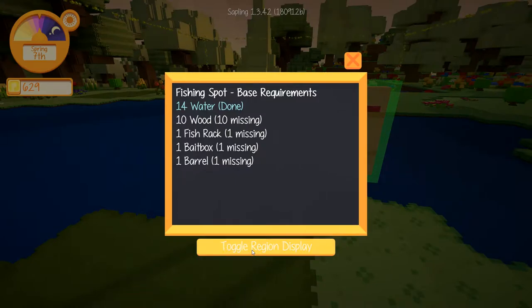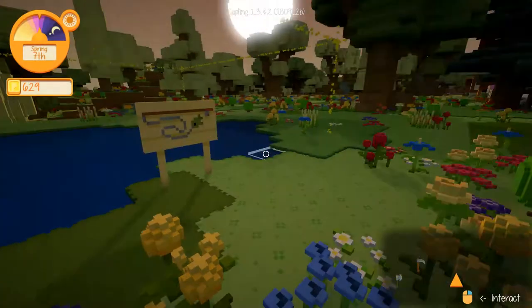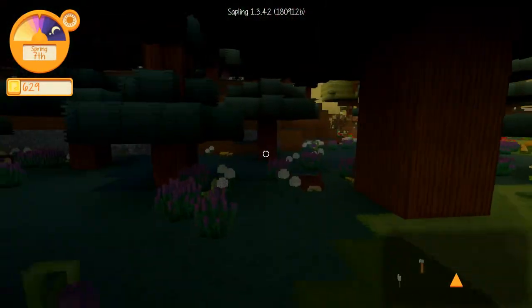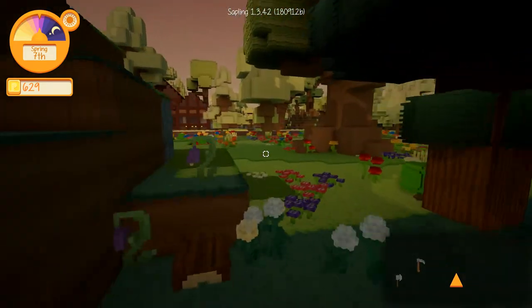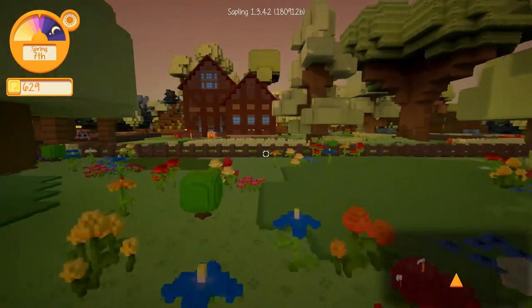Here's the fishing spot — this is what we're going to work on today. We need 14 blocks of water, 10 wood to make what would look like a dock, a fishing rack, a bait box, and a barrel. The barrel is pretty straightforward — we have one laying around, at least we did, so we'll have to go find one. I might just give myself one because you're technically supposed to have four or five laying around on your farm not doing much.